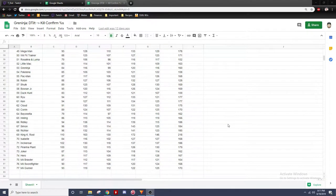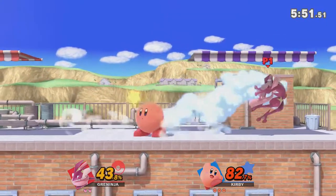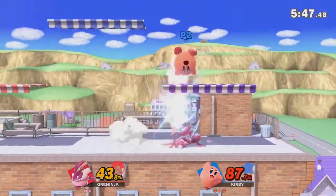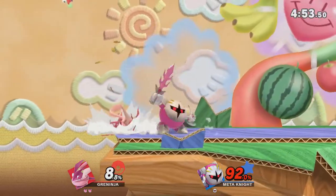Also, just know that while this kill confirm works on most characters, certain characters have fast enough air dodges or fast enough defensive options to get them out of it. So if your opponent is consistently getting out of it, do the down tilt, wait for them to do their defensive option, and then punish that. That's all I got. Just to prove to you how effective these confirms can be, I threw on the pinker ninja skin and went for specifically these confirms for just a few hours. Here's what I got.